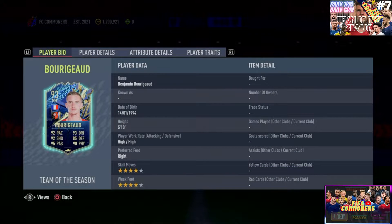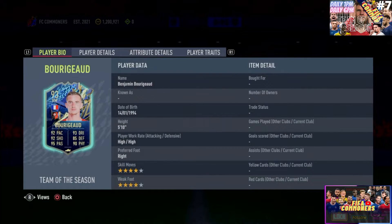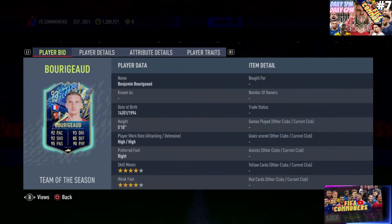Today we get ourselves another Team of the Season card, and this time it is a Frenchman because we are in the Ligue 1 Team of the Season right now. He goes by the name of Benjamin Bourreau. This is a sensational card - this is the French Canales, if you remember Canales that we got just a few weeks ago in the Ligue 1 Team of the Season.